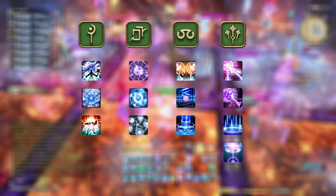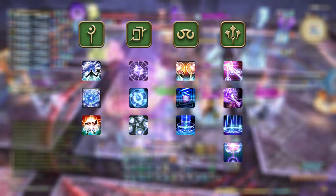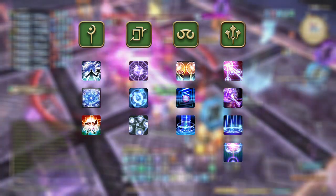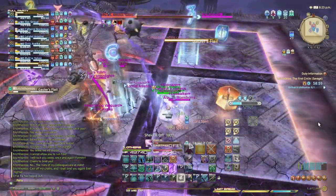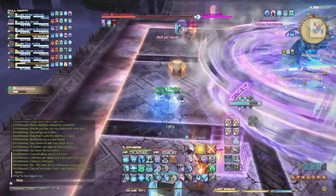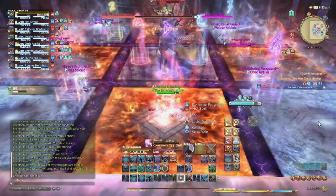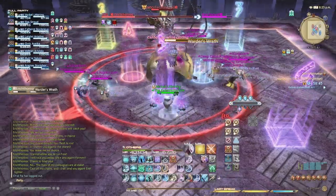But Sage has this fourth spell, Phlegma, that has two charges recharging every 45 seconds and deals a lot of AoE damage — more than Dosis — with no resources used besides mana and no cast time. The only downside is its short range of 6 yalms, meaning you practically have to be in melee range to your target. For a long time while playing Sage, I kind of forgot Phlegma existed and didn't use it for trash packs and bosses since its DPS role just didn't exist for the other healers.